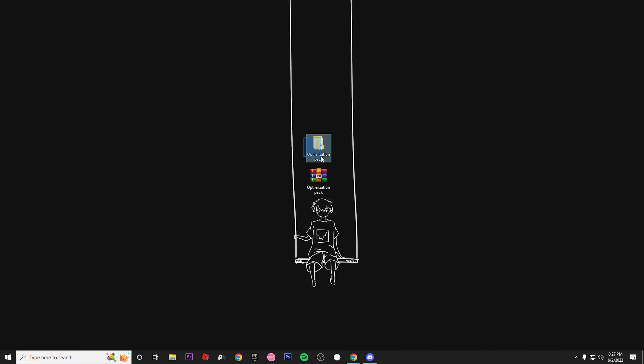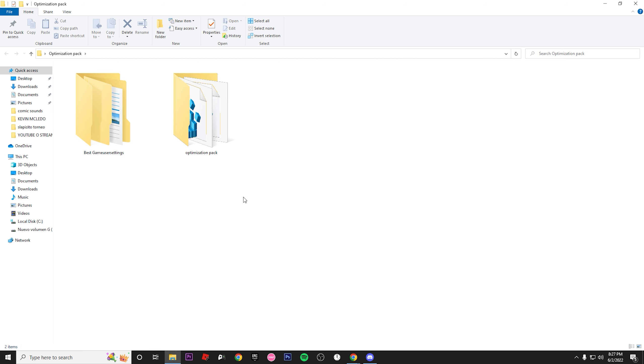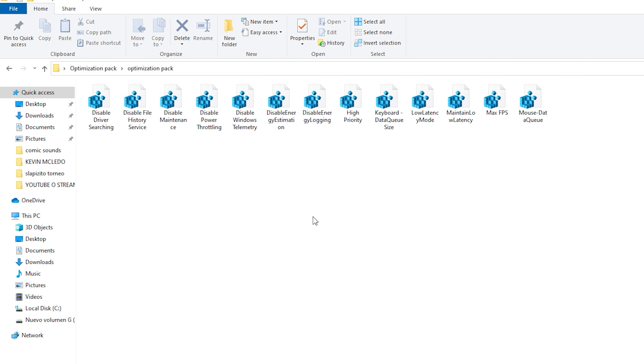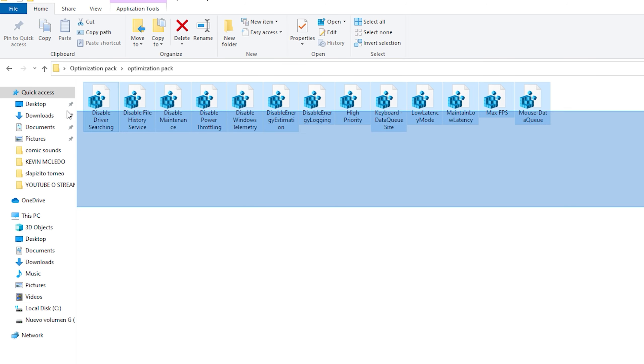Once you have the pack and you extract the folder inside it, go into that folder. You'll see two folders: the best game music settings and the optimization pack. Before we continue, I need to mention something important — if you're worried about the settings we're about to apply, you can create a restore point. I don't want to make the video too long, so I'll include a link showing how to create a restore point before we start.